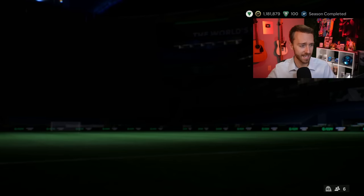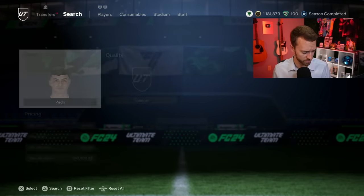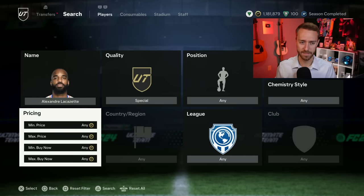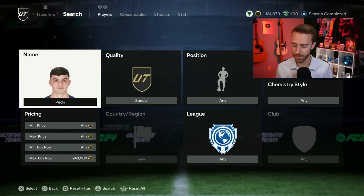The last thing I want to talk about is a potential mini release. I do think we're expecting a few more Centurions cards — Lacazette, Ryerson, there's a few that have been leaked that I think we're going to see today on the game. I'm not expecting any icons, but maybe EA is going to surprise us with one more special icon for Centurions. So watch out for the mini release.